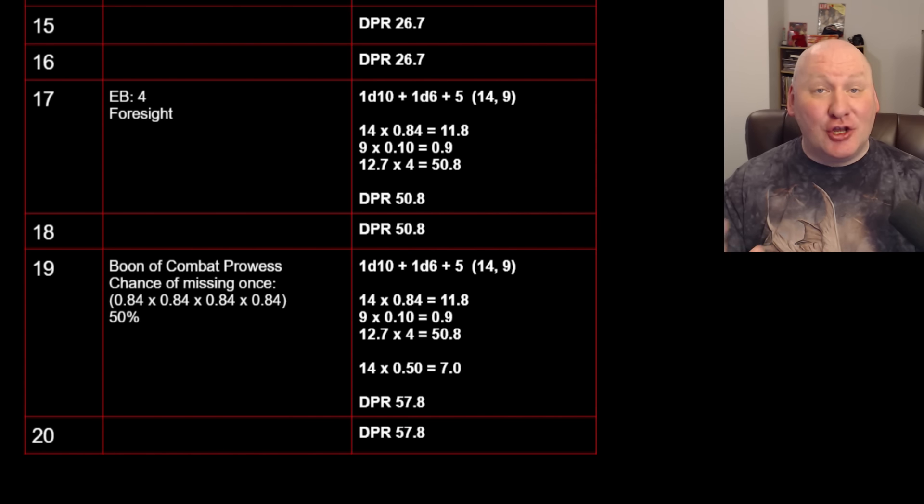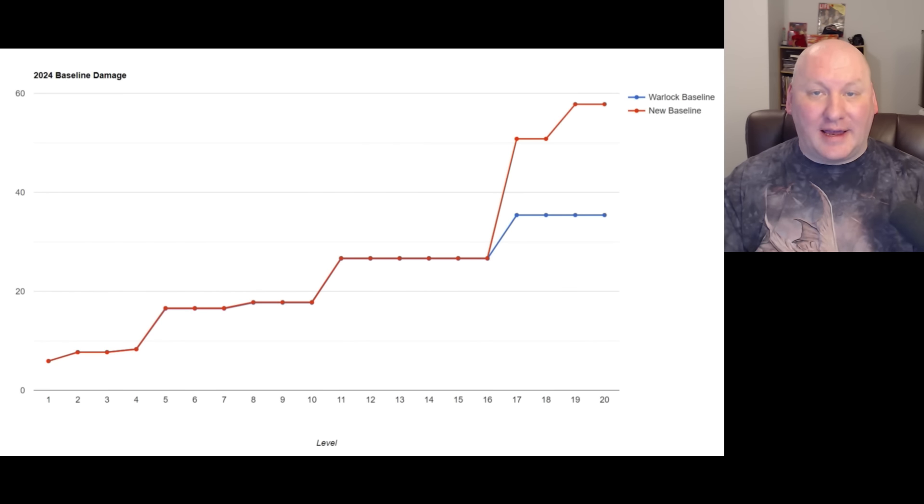Let's look at the new chart. This is the old Warlock Baseline versus the new Warlock Baseline. They are the same from levels 1 through 16. At level 17, having both Foresight and the fourth Eldritch Blast occurring at the same time creates a dramatic increase, with another increase at level 19. It ends up quite a bit above the old baseline in Tier 4, and exactly the same before Tier 4.